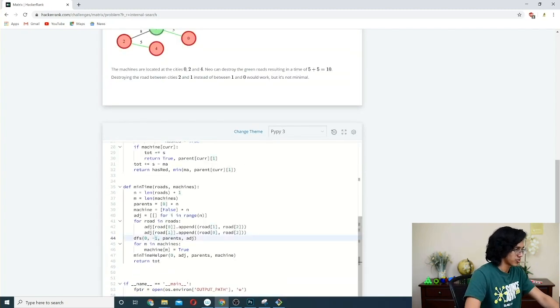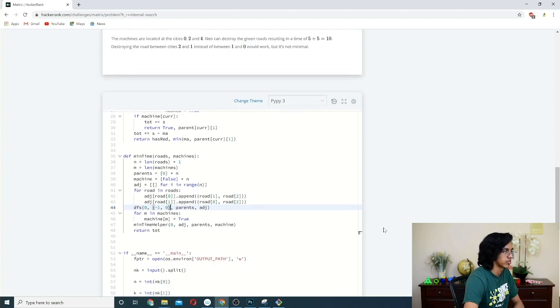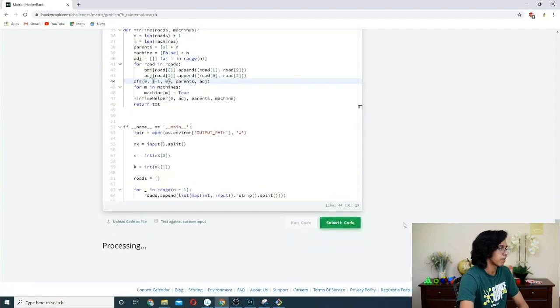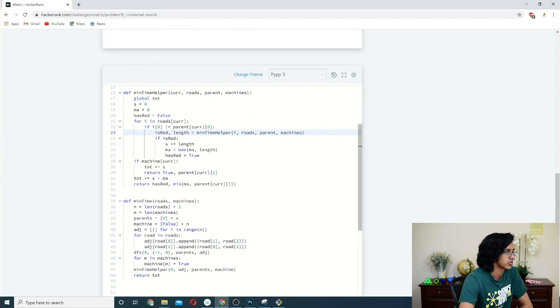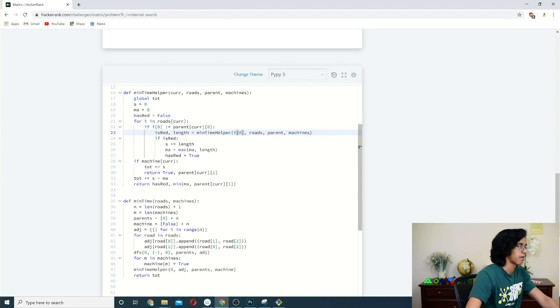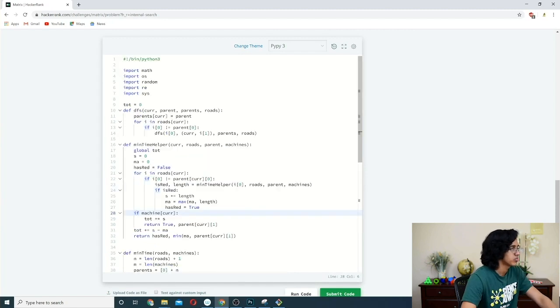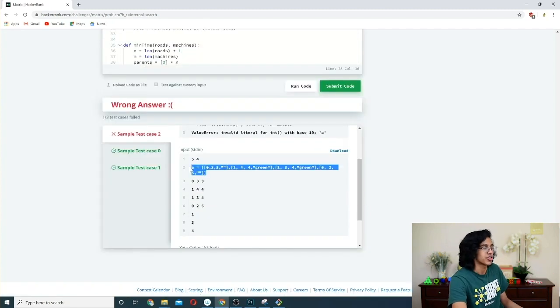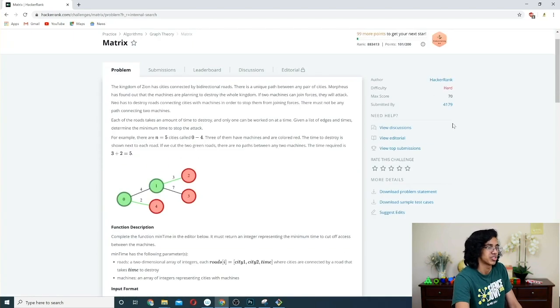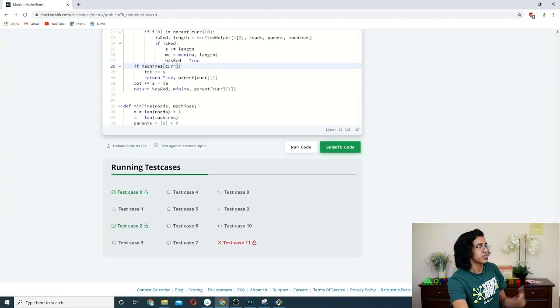After debugging, there we go — it works. One test case was a bit tricky because it had the solution embedded in it and the max score shown was 70, but we got it. Epic — we did it!